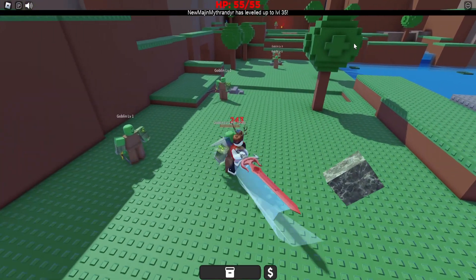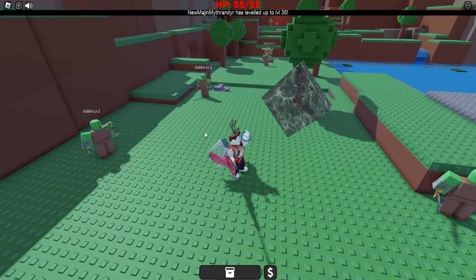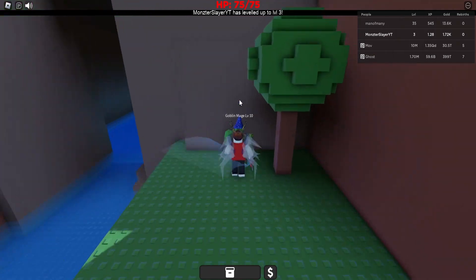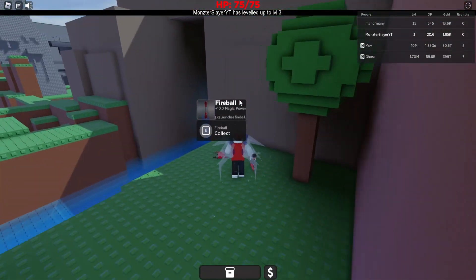We're going to start killing some Goblins to start off, and we'll also collect some Qubits to get our XP multiplier up. These things are super easy to kill, considering we are already doing 200 damage.